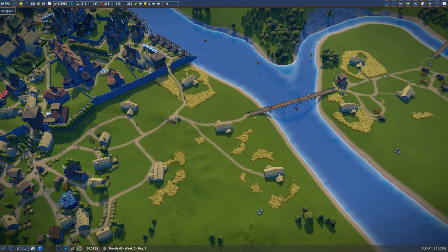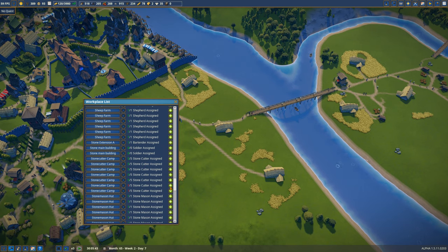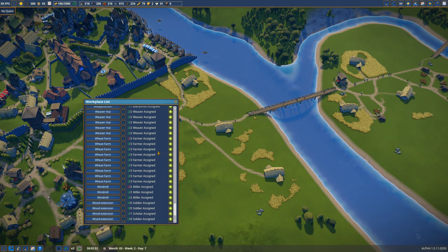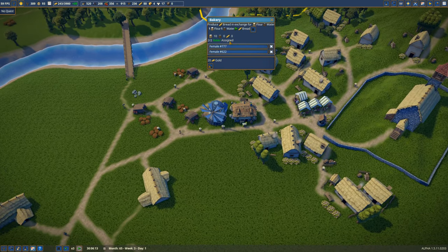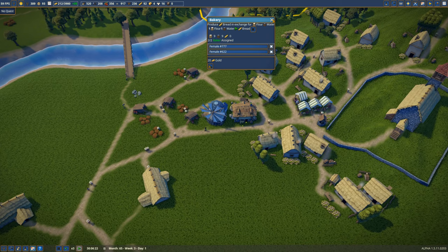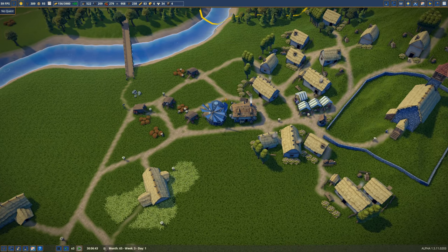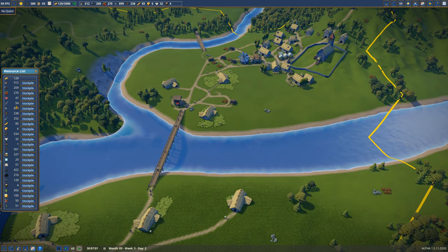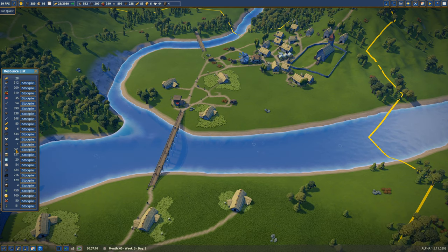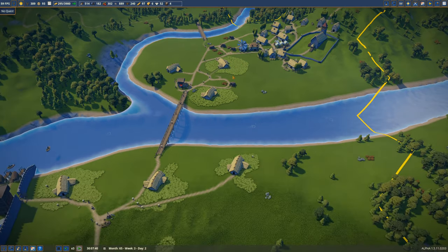We have more people that have joined, not enough though. We're getting closer to being at a good point. We have two bakers here - they are trying to make bread. They need water too, but we've got a well right there. So they have water, they have flour, they can make bread. All of that should be fine. We have plenty of wheat and flour being made - very good. That should help our bread situation. We might need another baker at some point.